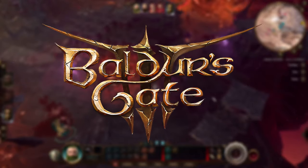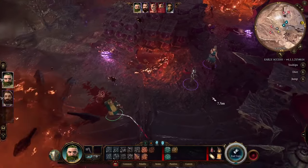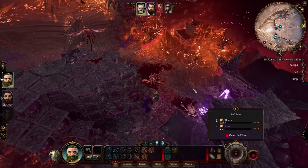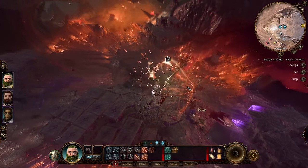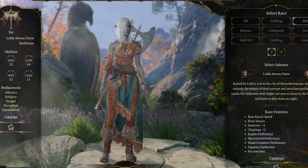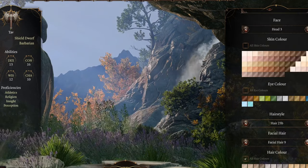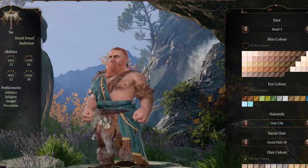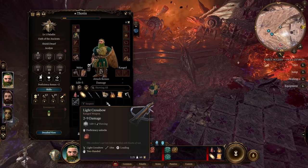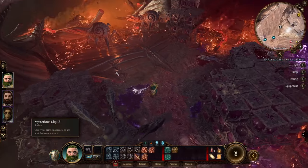4. Baldur's Gate 3. Baldur's Gate 3 is a masterpiece of the genre, offering a rich and immersive world, a compelling story, and a vast amount of player choice and freedom. You can create your own custom character, or choose from one of the pre-made origin stories, each with their own personality, backstory, and goals. You can also recruit up to three companions, who have their own opinions, motivations, and relationships with you and each other.